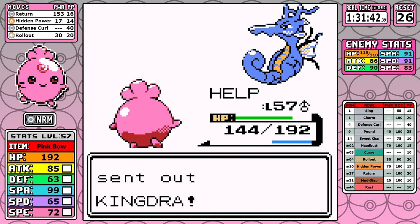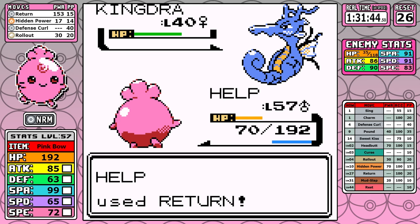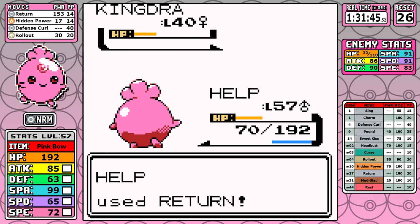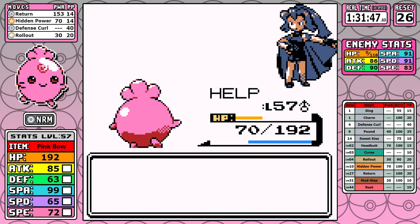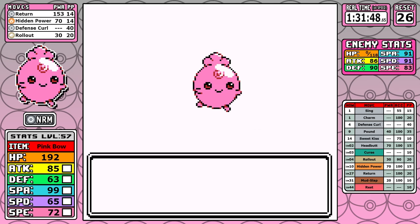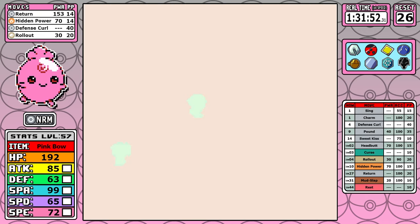I'm overleveled at this point, but you've seen the early game and the lengths we had to go to just to be strong enough to make it past Chuck. It's no surprise we're overleveled for a game notoriously known for its bad leveling curve. With all that said, we can finally start to take a look at the Elite Four. Strap yourselves in because this is not a very good Elite Four — I'm going to have to think about a way to edit this down.